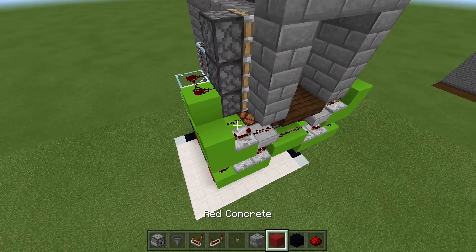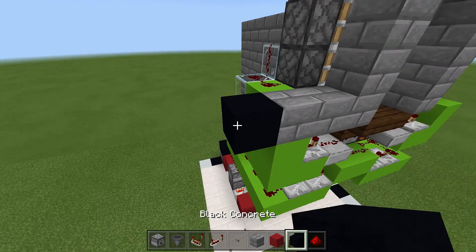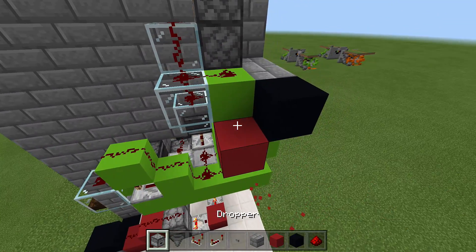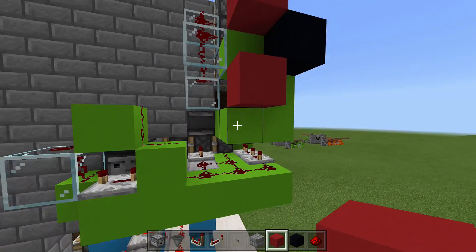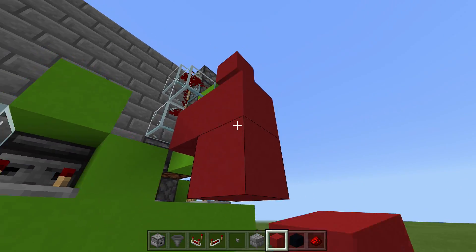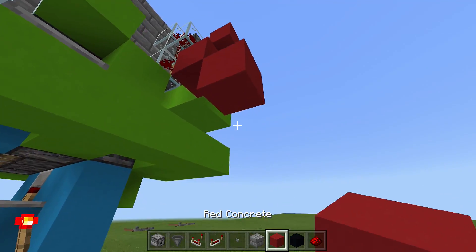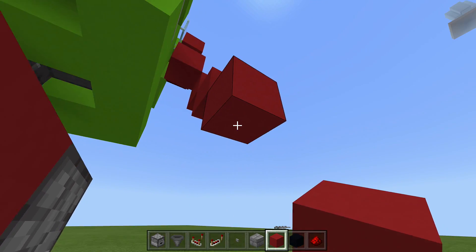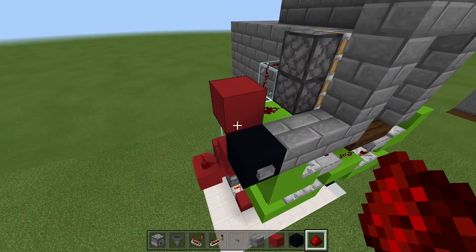Now place a button up here. Come out past the redstone, place a button off that block, come out a block with redstone on top. Place a block above it so they don't connect, come down a block with redstone, then down another block away. Basically make a redstone staircase going down to the bottom, coming down in a staircase manner, and place redstone right along it.